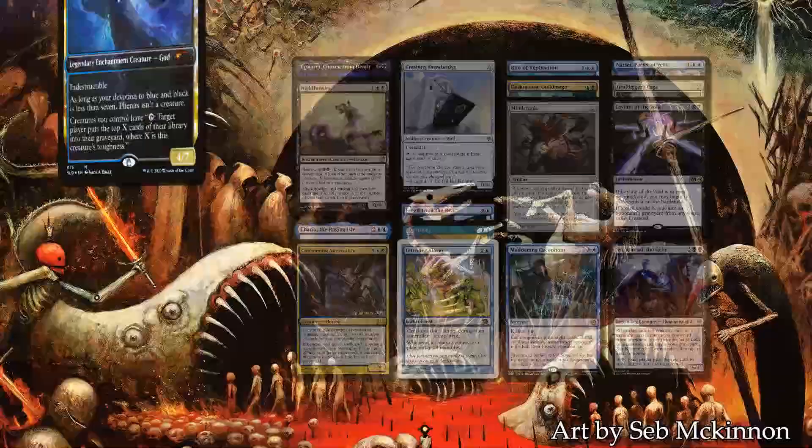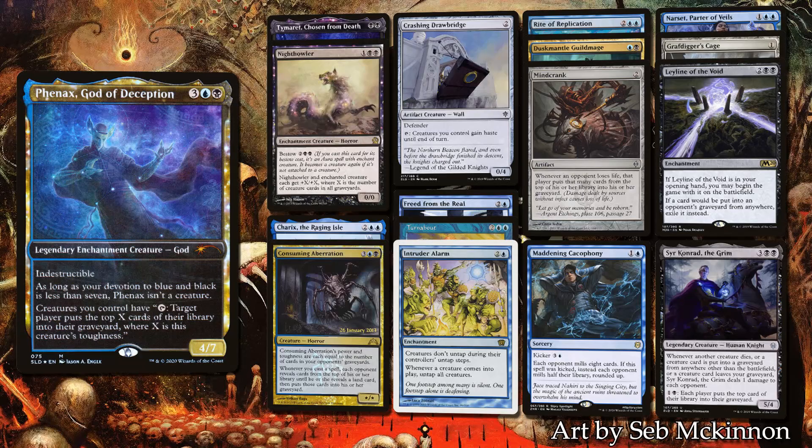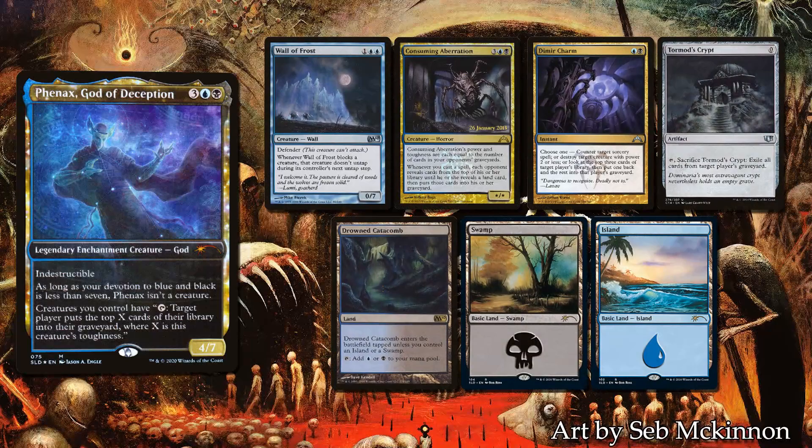Last but not least, Liz will be playing Fennex, God of Deception. Since the first game we played with Liz, we knew that she liked milling strategy, and now we're going to see the extent of its power. Since Fennex cares about toughness, she is running a lot of high defense creatures like walls to attack our library directly.